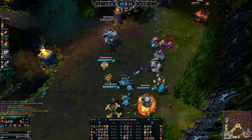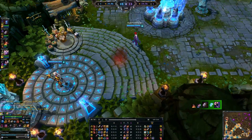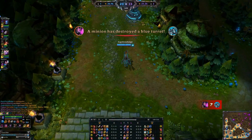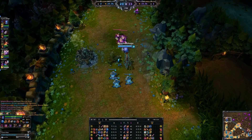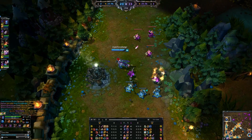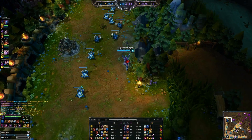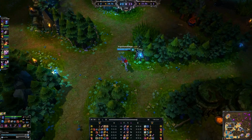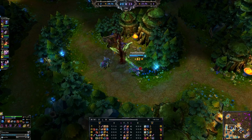Another reason we build defense on Eve is that she is a very squishy target if you don't build survivability. Because you're in people's faces when you initiate, you need to stay alive — she is pretty weak to all types of crowd control. As much as Dark Frenzy can get her out of some slows, you're still going to be in melee range in the middle of a teamfight, so you need that survivability.